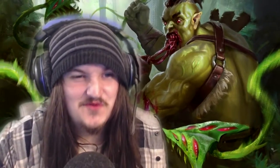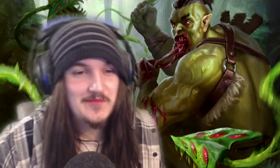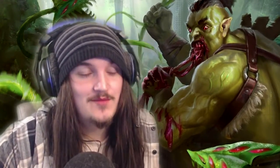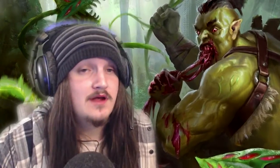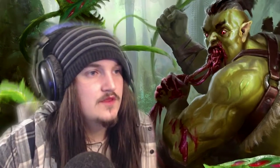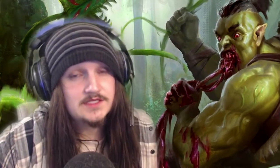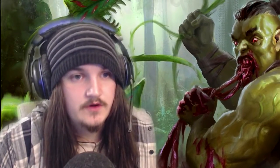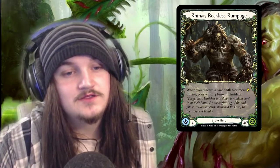Hey it's Yazi, and it feels like it's been a really long time even though I brought out a match video on Monday, but it feels like it's been a while since I've sat in front of a camera. Today I'll be going over the Brute and Guardian rulings, along with auras and how pitching actually works. It feels like a lot of people are stumped on a few ideas of how cards work. So we'll start off with Reckless Rampage.